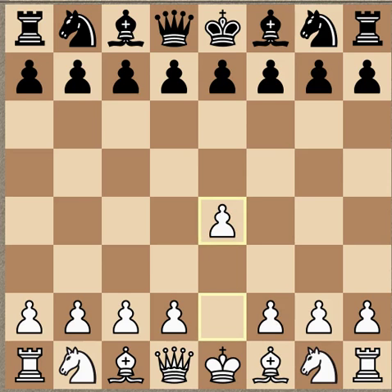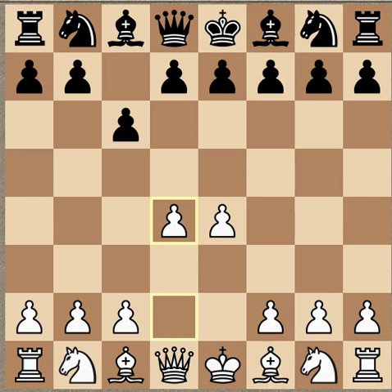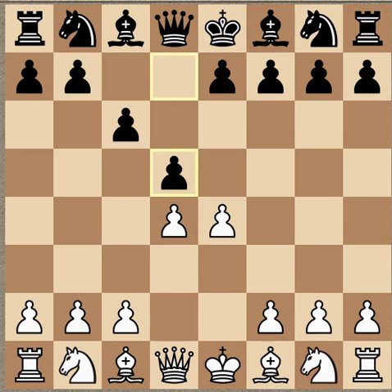The game started off with E4, C6 — not E4 E5, because I just said Caro-Kann. So E4, C6, D4, D5 — there's your Caro-Kann, which is a cousin to the Slav defense, of course.